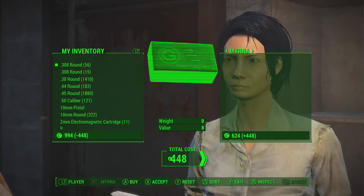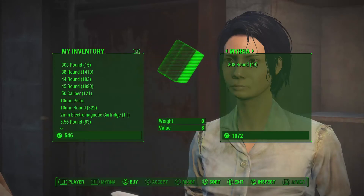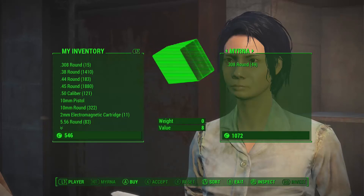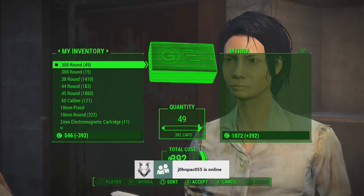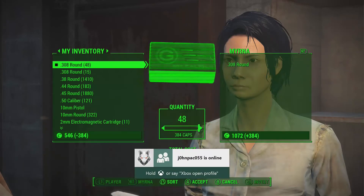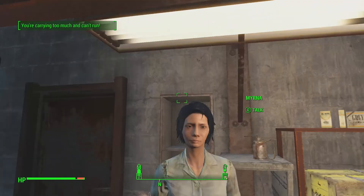Another thing to notice about this glitch: as you can see, I'm just going back and forth buying ammo — do not do that, because it will not give you ammo. It will actually put some of your ammo back into the vendor's inventory and all it will do is waste your caps. I also proved that if you have previously traded with that vendor, you cannot do the glitch.